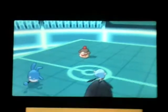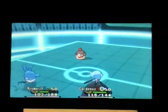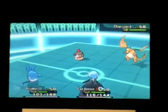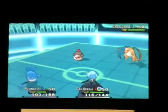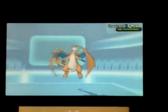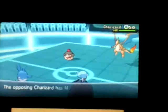I get hit by a Dazzling Gleam myself, but it doesn't do too much damage to either my Azumarill or my Gardevoir. So I'm going to pop out another Dazzling Gleam. My opponent uses Protect on the Charizard after the Sun comes out, and that's going to prolong the battle a couple more turns because I did not expect that on the Charizard Y.